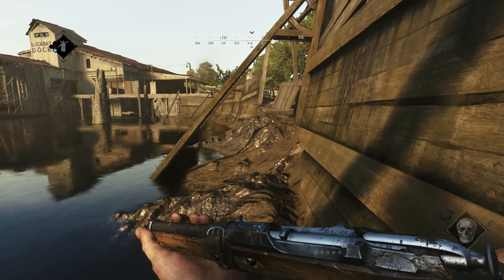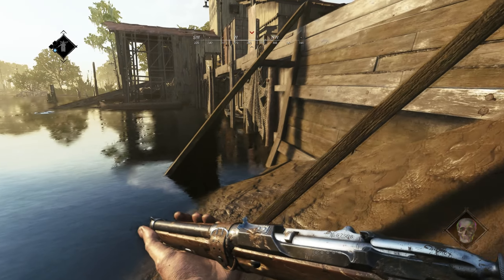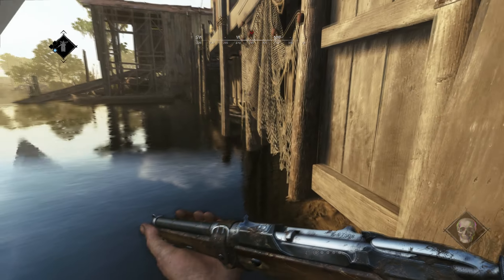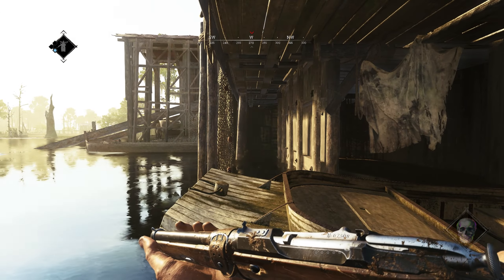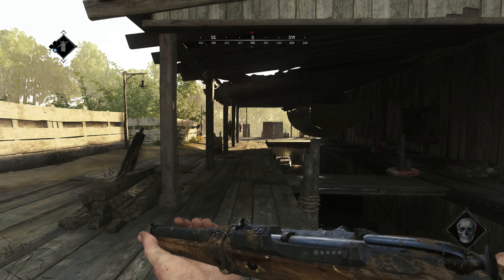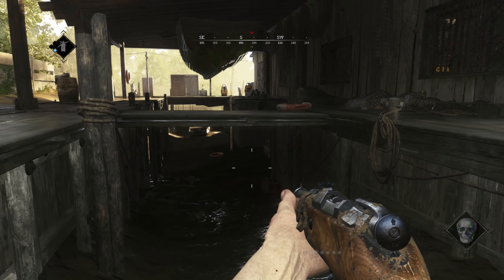If you want to approach the compound from this side, never walk on top of the bridge. Walk on the side and limit your enemy's visibility until you reach the mudslide. The mudslide is a fairly dangerous place that offers no cover, but it's still a better choice than running on top of the dock.